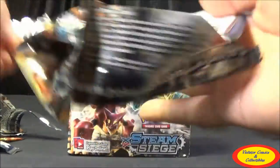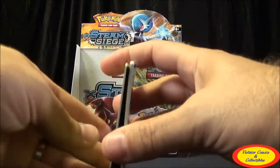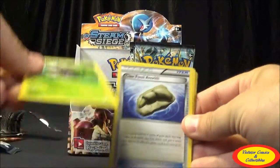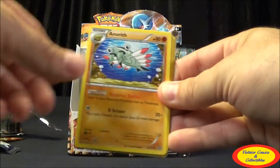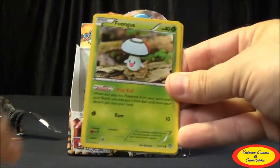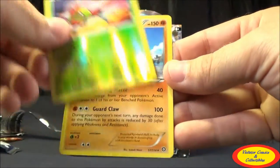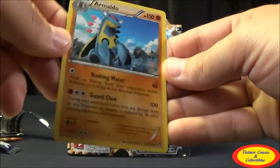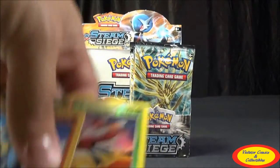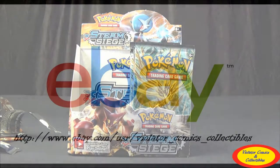Last pack for this half — come on, big cards! Eighteenth pack: Nuzleaf, Claw Fossil, Anorith, Dino, Shellos, Mankey, Fungus, Burmy, Yanma Reverse Common, and an Armaldo Regular Rare. So not too crazy of a first half — we got one EX and one Break card, and a couple hollows. Nothing too crazy. Let's hope the second half will be a little better.